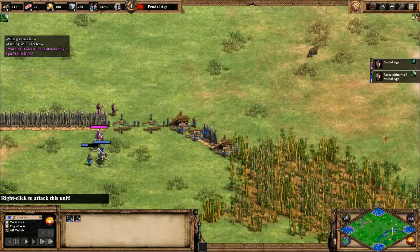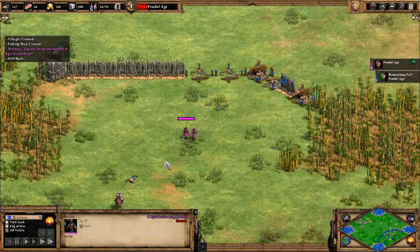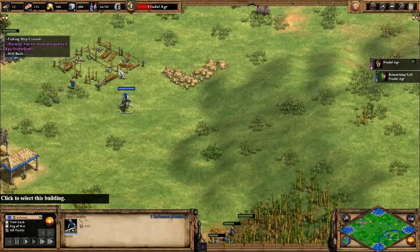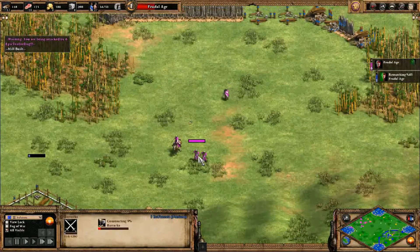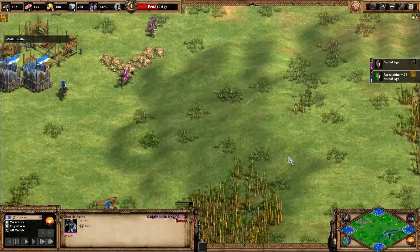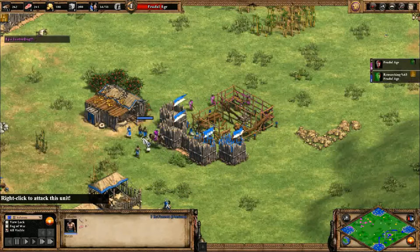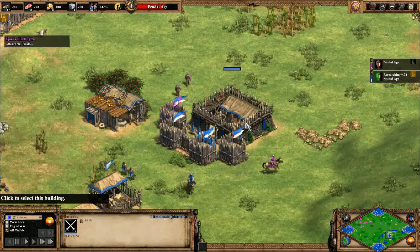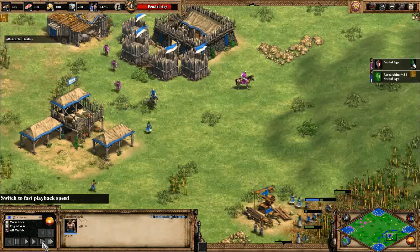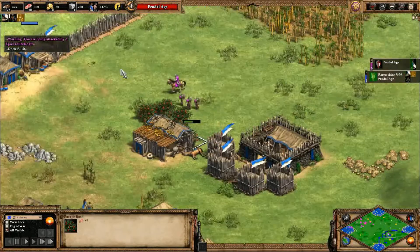We have a bit of combat. What are you doing blue? Blue is losing so many — purple did go for men-at-arms. I was like, they went for barracks so they might go for early rush. But purple is not taking advantage of it very well. Oh I was like purple isn't reaching — no, purple already got men-at-arms. You definitely want looms. We do have the barracks here — these are men-at-arms. Why are you not attacking the wood line?